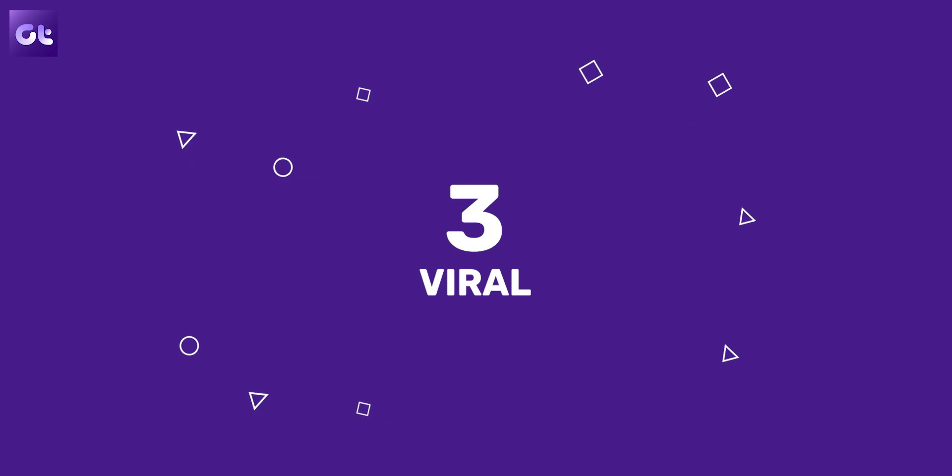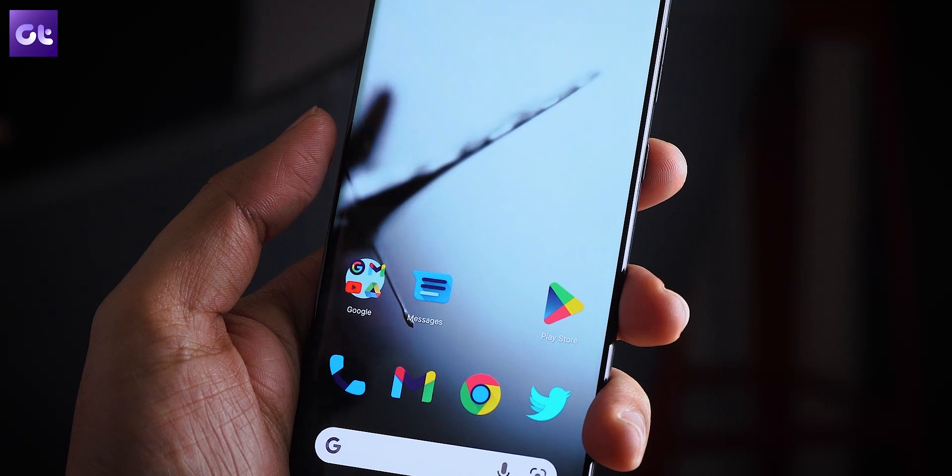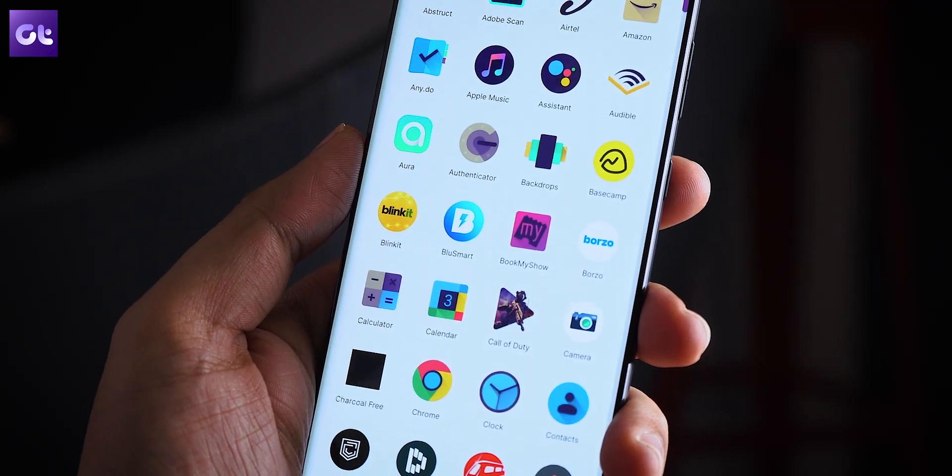Moving along, if you prefer a darker tone over your icons and want a comprehensive upgrade to the design, Viral is amongst the best known icon packs. The icons in this pack are extremely beautiful, with each icon offering a great twist on the default design.